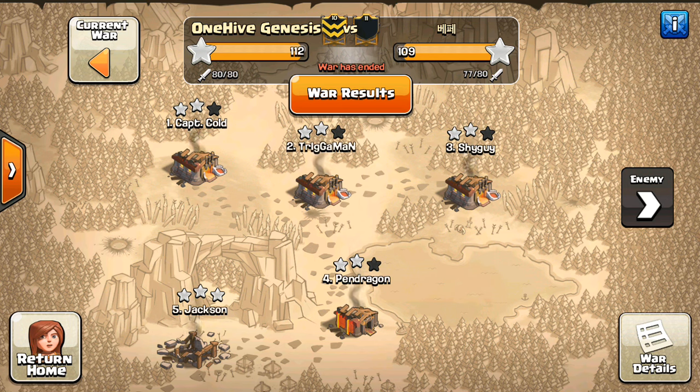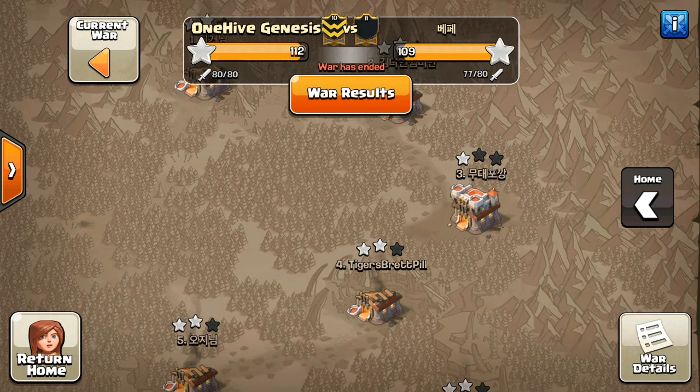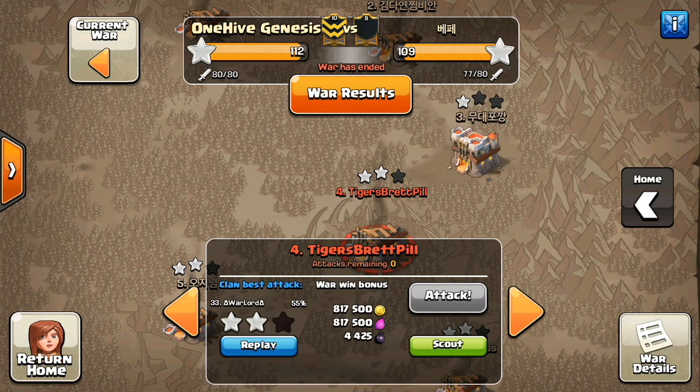This one is on a Town Hall 9 strategy used to 2-star Town Hall 11s, which is huge if you can do that in a war, because it frees up both the 11s and the 10s to focus their attacks on 3-starring the opposing Town Hall 10s. We're looking at a war versus this Asian clan — they put up a great war and it was pretty close, but our 9s made a huge difference by getting some of these 2-stars, which allowed us to get more 3-stars lower down.